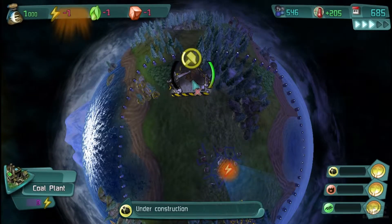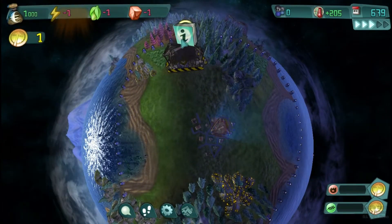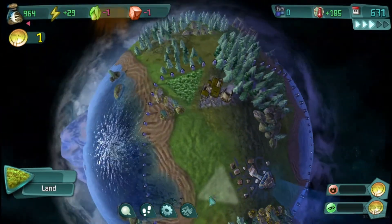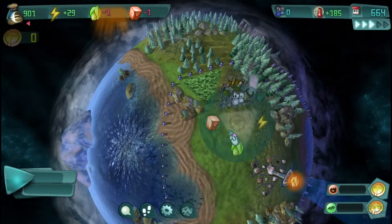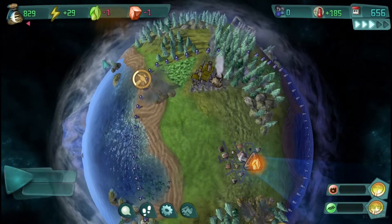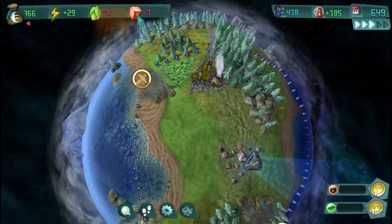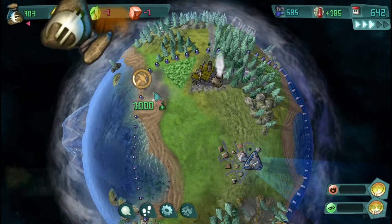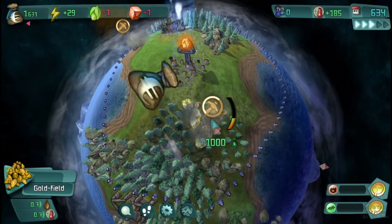Basically, this game tries to get you to build up your civilization focusing on three elements — which are power, food, and production industry, or goods. You have to balance these three resources and keep them all in the green. It's probably better to say keep them in the green rather than above zero. That's the key mechanic here.